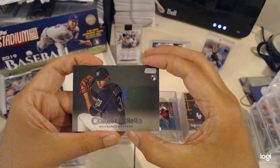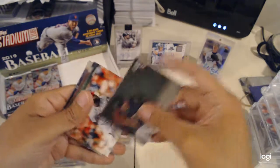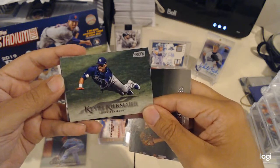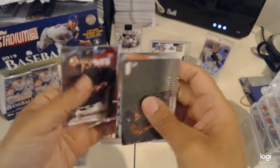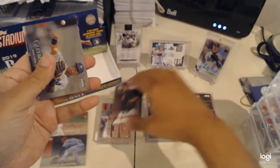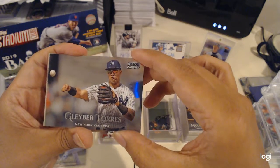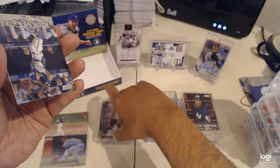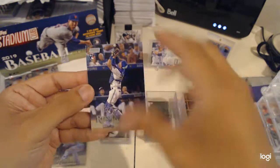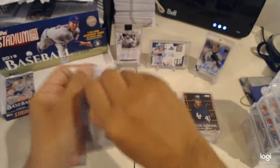Three packs to go — Corbin Burnes, Cal Ripken Jr., Jay Arrieta, Kevin Kiermaier, Jeff Samardzija red, Stadium Chrome Gleyber Torres — very nice. Reese McGuire rookie Blue Jays and Jose Barraza. I still gotta go through all of them again — all the supposedly base cards — maybe there's a variation in there somewhere.